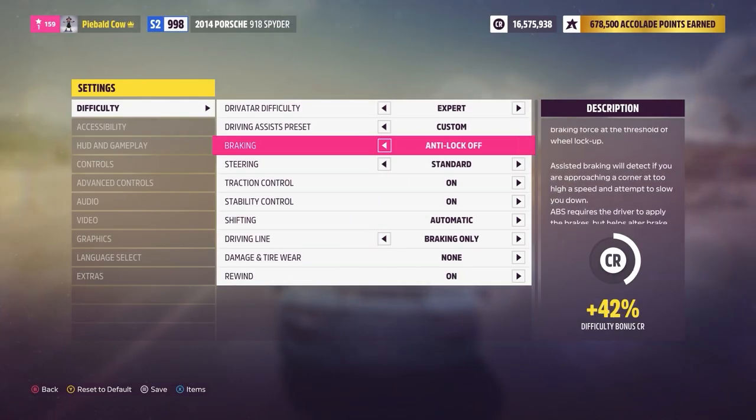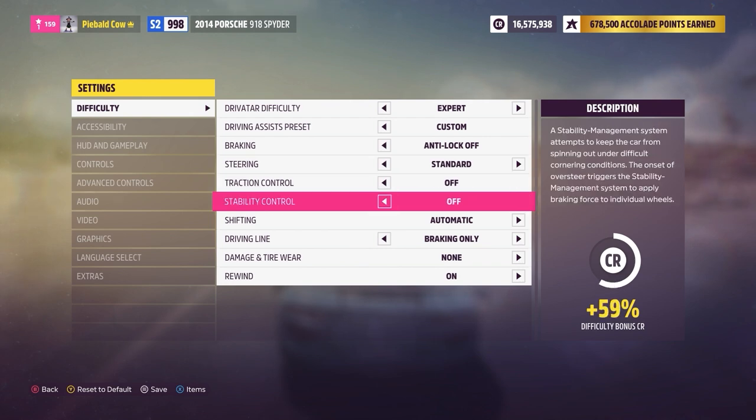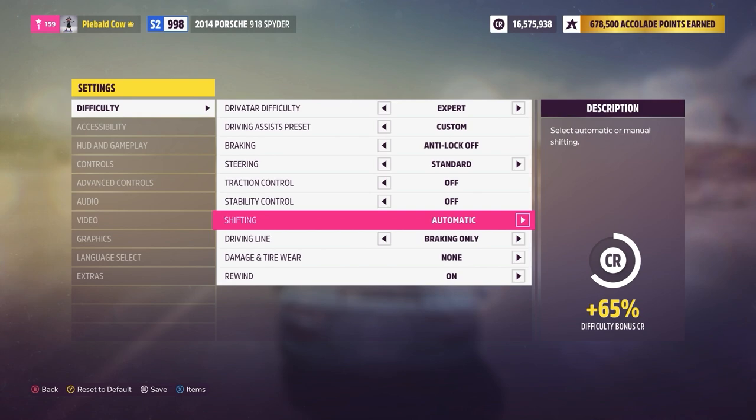For drifting, you pretty much need to have anti-lock brakes off, traction control off, stability control off. And you don't need to, but I do prefer and recommend shifting to manual.